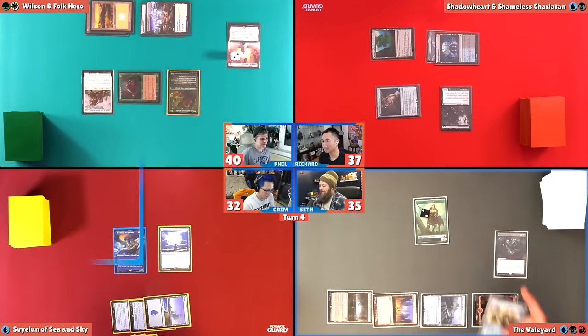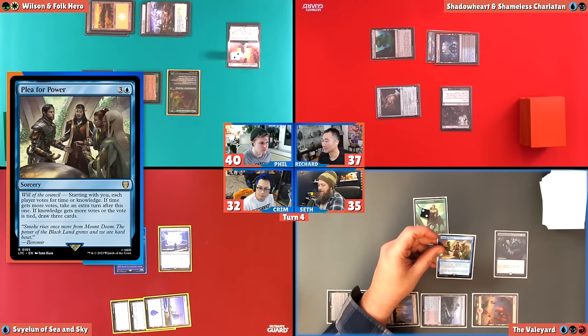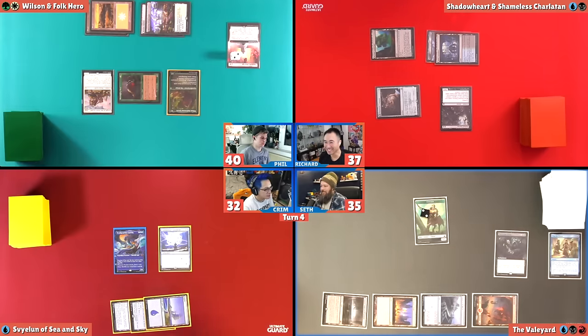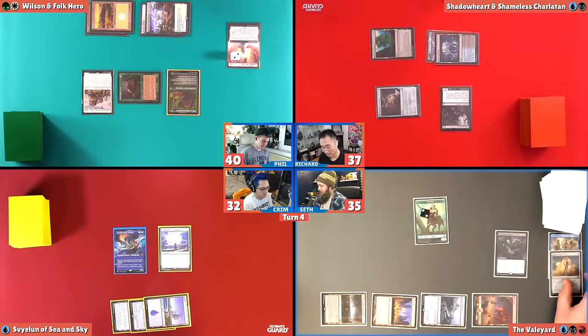I'm going to cast Plea for Power. Plea for Power is one of my voting cards — I am a Veilyard voting deck after all. It is Will of the Council. Starting with me, each player votes for time or knowledge. If time gets the most votes, I get an extra turn. If knowledge gets the most votes or if it's tied, I get to draw 3 cards. I think I got to vote time just on the off chance it works. How many cards do you have in hand, Seth? Five. All right, you can draw 3. I vote for you to draw 3. I will draw 3 magic cards. I'm just going to discard the Solem.